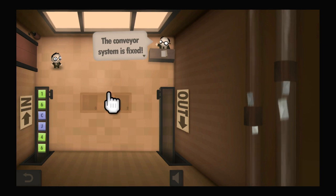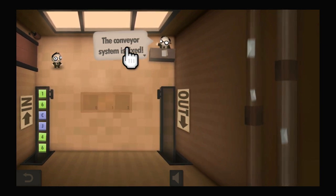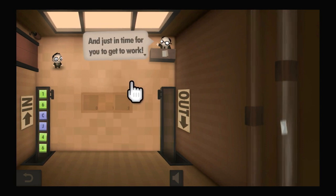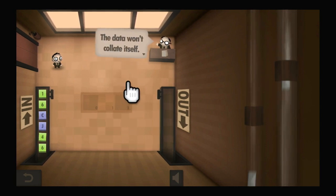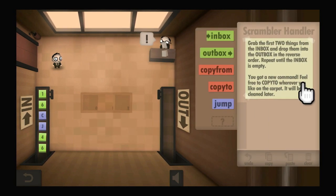Maintenance has always been my favorite department. The conveyor system is fixed and just in time for you to get to work — data won't collate itself. Grab the first two things from the inbox and drop them into the outbox in the reverse order. Repeat until the inbox is empty.